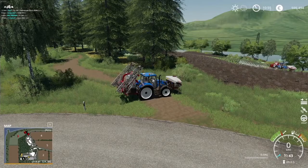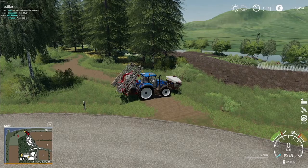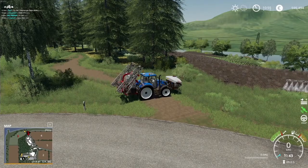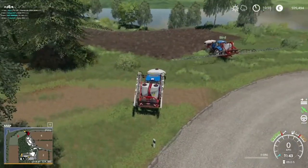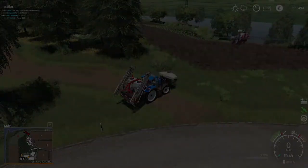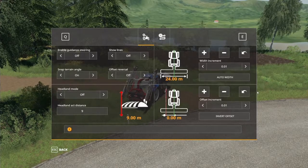So you're at the field you want to work on, you've made sure your vehicle has GPS equipped, and now you're going to get started. The first hotkey combo you're going to need is Alt+C. You'll see that middle icon turns green — that indicates the GPS is active and ready to receive instruction. The second hotkey you're going to need is Ctrl+S.